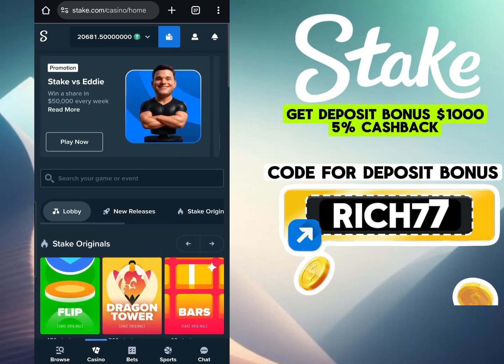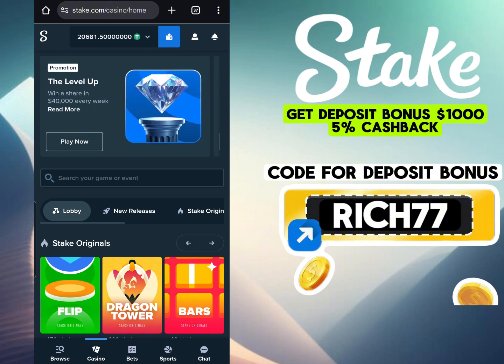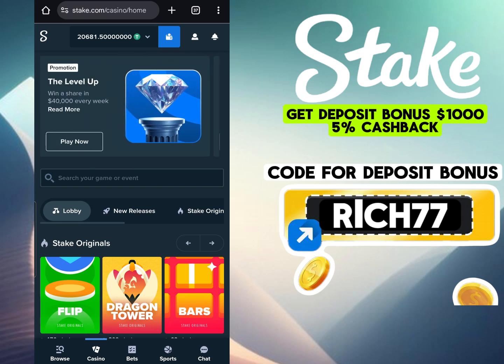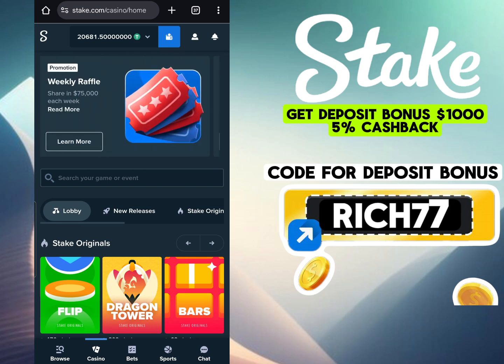Register right now, use the promo code RICH77 and get your bonus. Stake is a platform where winnings are actually withdrawn, and you have a chance to be among those who play on equal terms with top players. Don't put it off — while the promotion is running, take your advantage. Let's go.